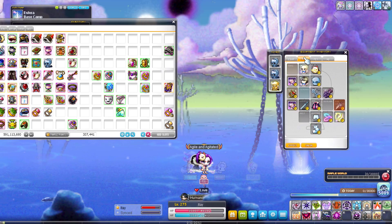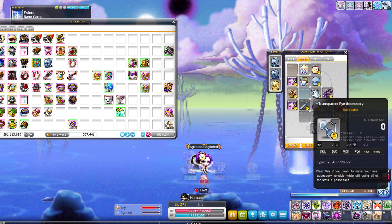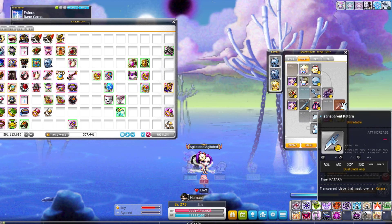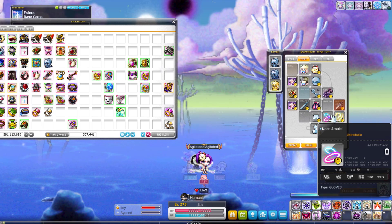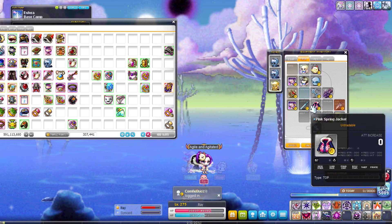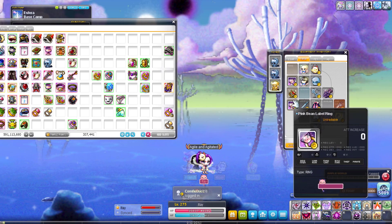I've been wearing the same gear for quite some time. Bizarre forks, transparent, transparent lucid earrings, transparent katara — I have it ever since the days I was a Dual Blade, I still keep it. Cape gloves transparent, transparent pink spring jacket, universal transparent weapon, pink pin label.